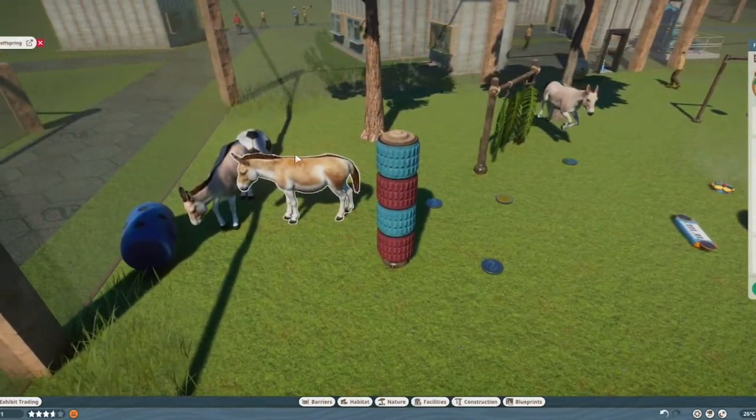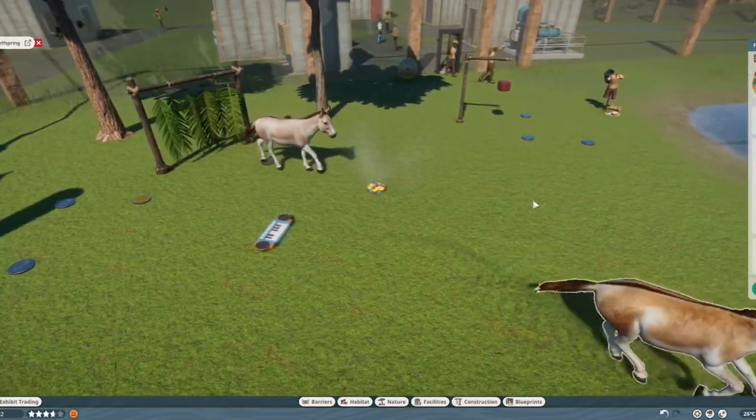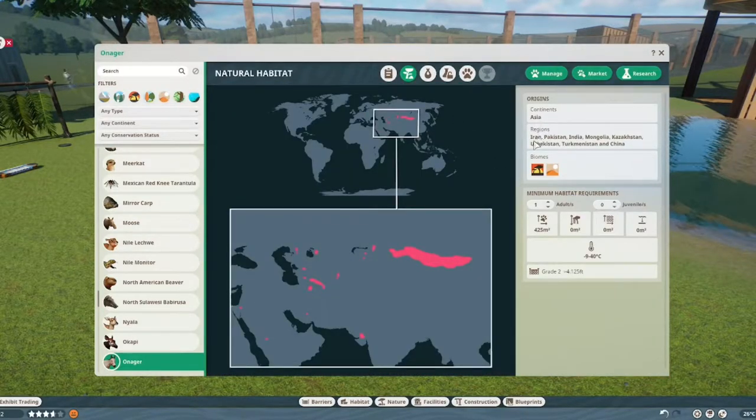It does seem like we have two colorations, but the yellow coloration is the male and the more pale, color-toned one is the female. Let's jump right into Zupedia. The Onagar is near threatened and there are 55,000 of them left in the wild. They live in Asia - more specifically Iran, Pakistan, India, Mongolia, Kazakhstan, Uzbekistan, Turkmenistan and China. They live in grassland and desert biomes, and one of them needs 425 square meters of land.